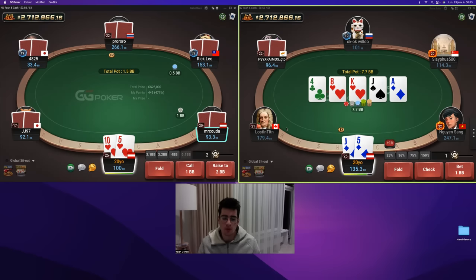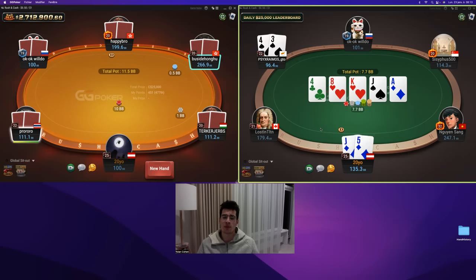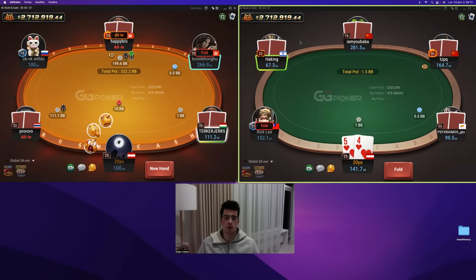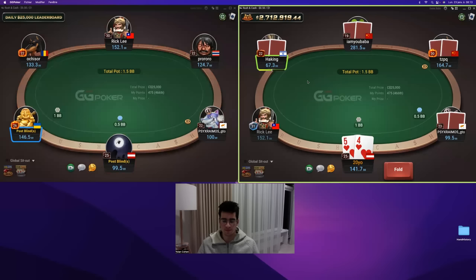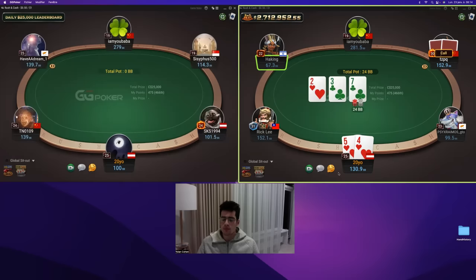There are two moves here: you can check — the most common action — or if you think players are too tight, you just bet like 28 and they'll fold way too much, making the EV of the bet higher than the check. But I don't think that's the case here, so I'm going to check. He had all pre-committed, and yeah, fine play by him. He needs to raise that sometimes on the flop. Usually most players will not, so you overall realize your equity better by range betting because they will not check-raise enough.